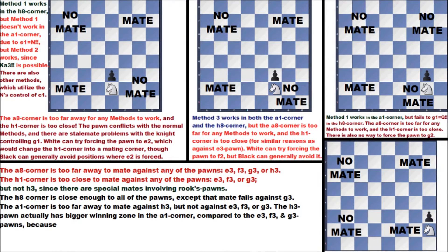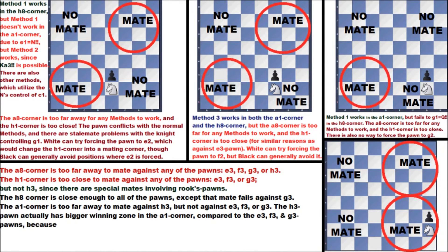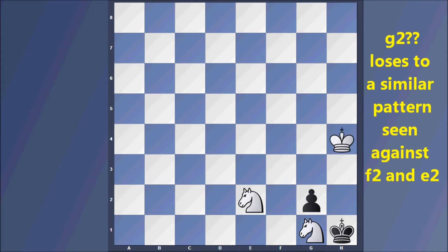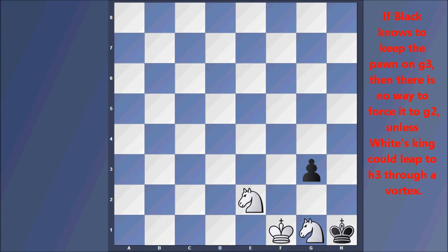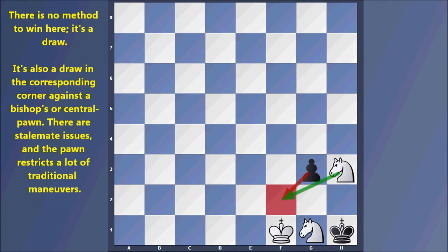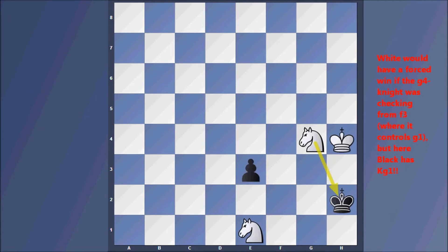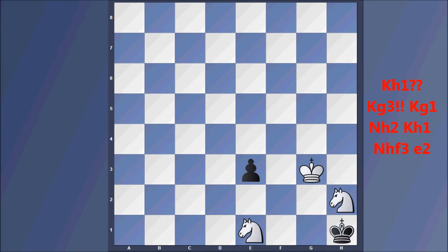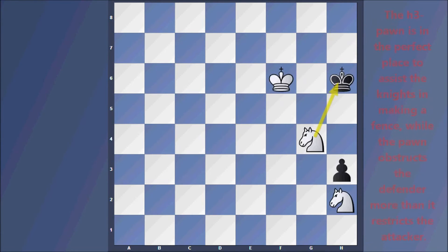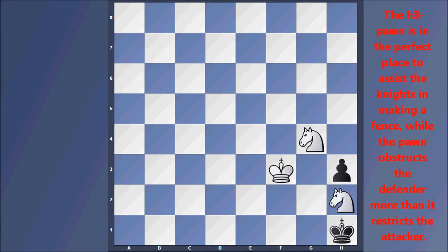We already went over the mating prospects for all corners except the one closest to the pawn. Here White has nice control over Black's king trapped in the corner, but unfortunately there's no forced win — the pawn conflicts with the normal process. White can try enticing the pawn to g2 with a similar mate, but there's no way to force it, and the pawn's control of f2 prevents the checkmate we saw against the f2 pawn. It's a draw. The same applies against bishop's or central pawns due to stalemate issues. The rook's pawn is different — the passive knight doesn't lead the defense, which is essential knowledge for winning against a pawn on the edge.